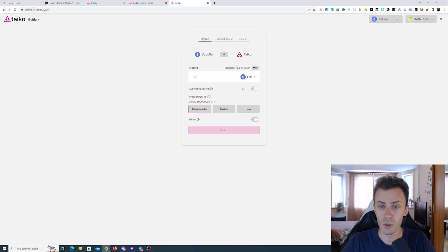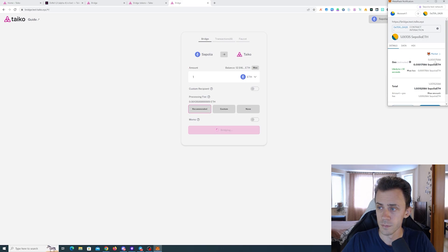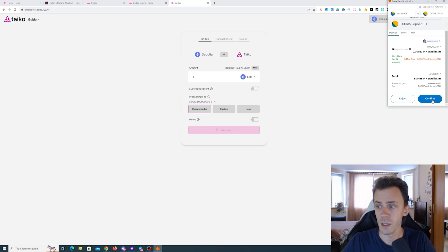Let's go ahead and bridge some ETH — I'm going to do 1. Regarding the processing fee: as you may remember last time I recommended using a much higher processing fee, but now the network is not too congested so you can just use the recommended processing fee. I'll just do aggressive here.